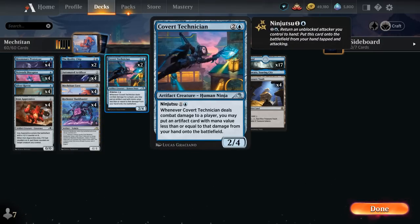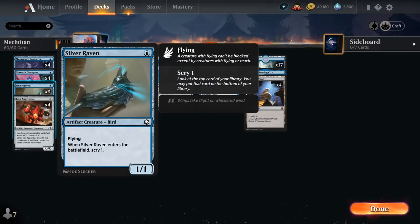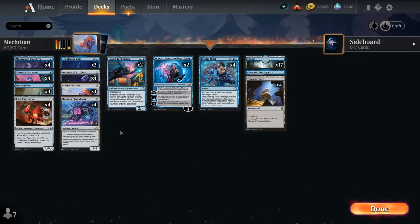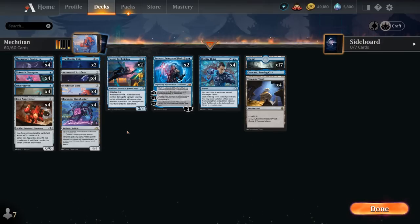At 3 mana we've got two copies of Covert Technician, a 2/4 artifact creature Human Ninja with Ninjutsu for 1 and a blue. We've got 8 great Ninjutsu enablers between Disruptor and Silver Raven — we can pick them back up, cheat Technician into play, and when it deals combat damage to a player, we may put an artifact card with mana value less than or equal to that damage from our hand onto the battlefield. This gives us mana advantage and helps assemble pieces for Mech Titan Core, and also means we can sneak the core into play without it getting countered.